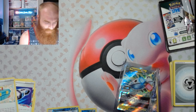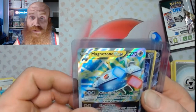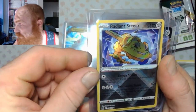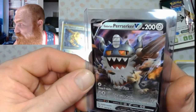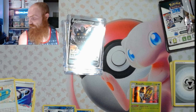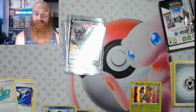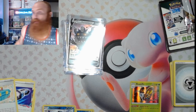Let's do this quick review: we got a Magnezone V-Star, we got that Radiant Steelix — nice foil on that — and then we got that Perrserker V. Not bad right there, not bad. Alright fam, till next time — y'all take care and remember: like, comment, share, subscribe. Help me out and get to my 51st subscriber — let's get these live sessions rolling!